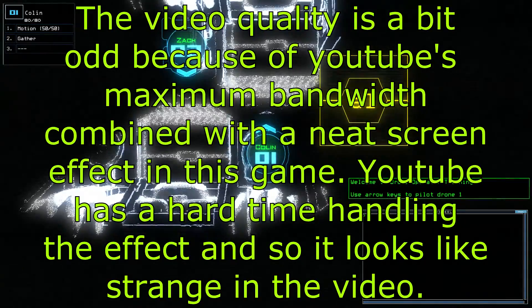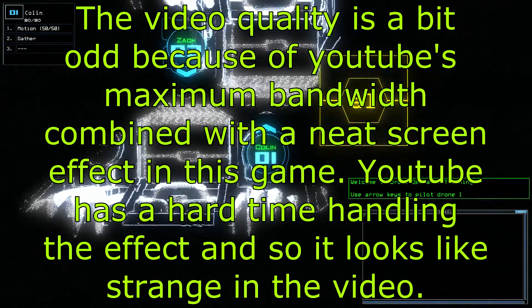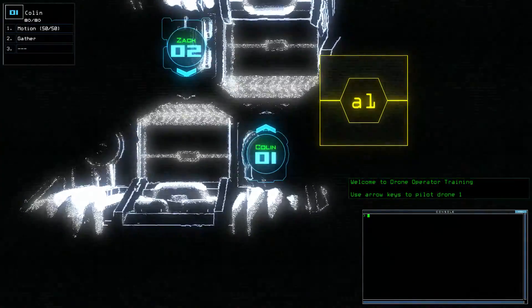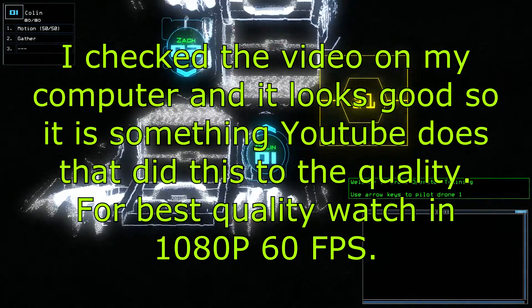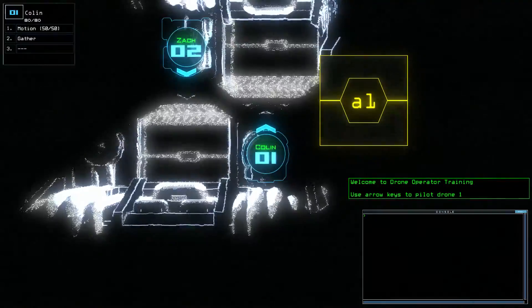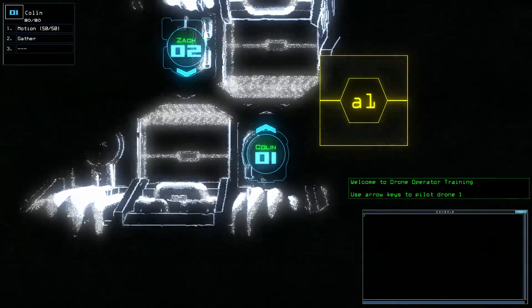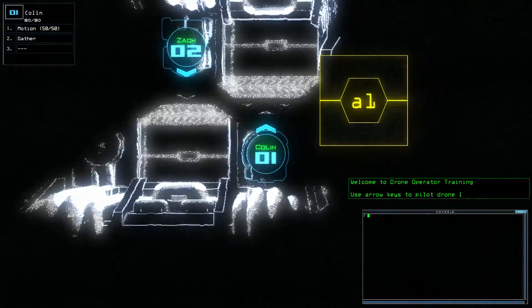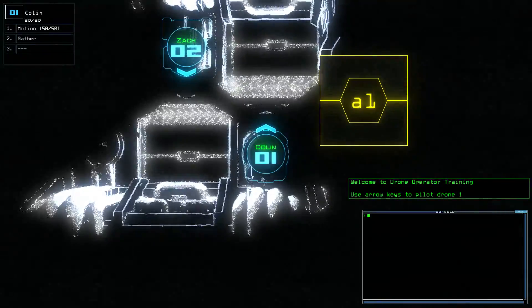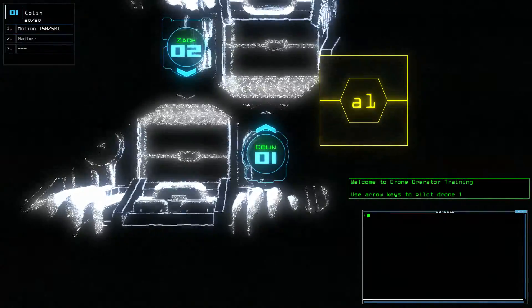Hey, Skid Row Trash here. I'm playing a game on Steam called Duskers. This was in early access, but as of tomorrow, May 18th, the release version is coming out. So that's pretty cool. Anyway, this game goes for I think $19.99 and I was actually given a copy to try out here. So I'm gonna give it a shot and see what it's like. It's like a roguelike space kind of game where you got drones and you're looking around spaceships that are like floating around all derelict in space. This is from the developer Misfits Attic — it's their second game. The first one I think was called A Virus Named Tom. Anyway, let's try this.